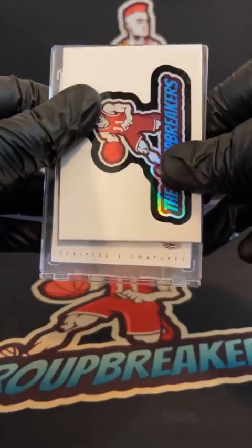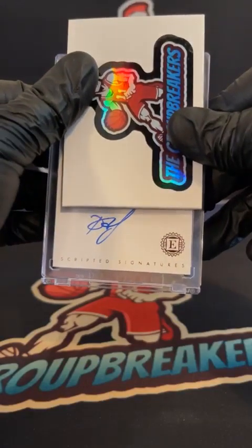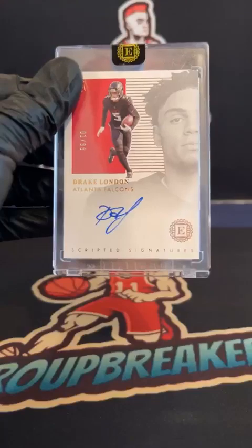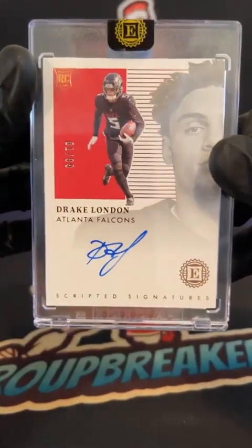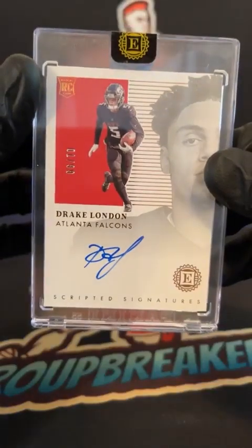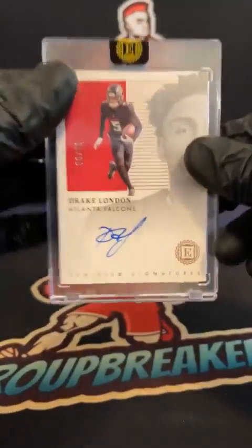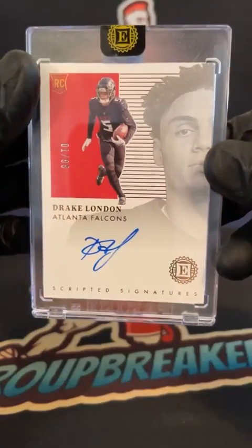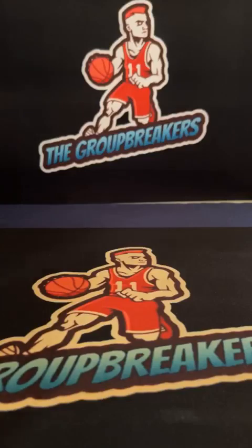Scripted Signatures — there's your autograph. That looks like Drake London. It will be for the Falcons, first on print, 1 of 199. Drake London, Sean Leahy will land it on the Scripted. Rookie auto, 1 of 199, to close. Give me a second for the recap.